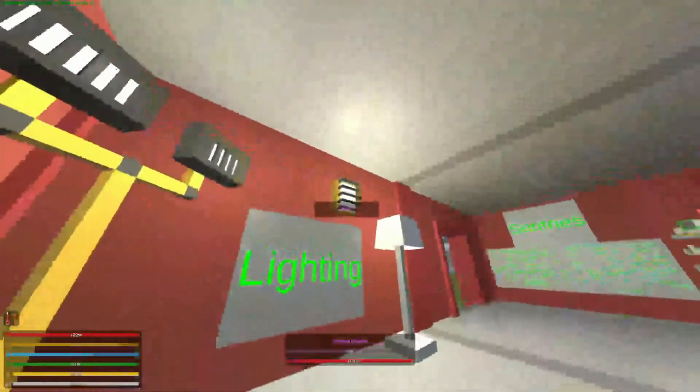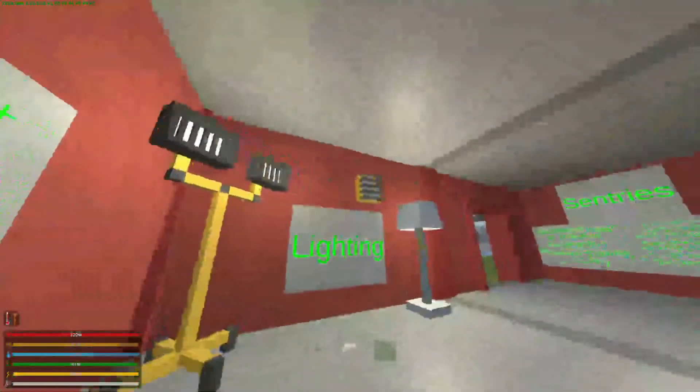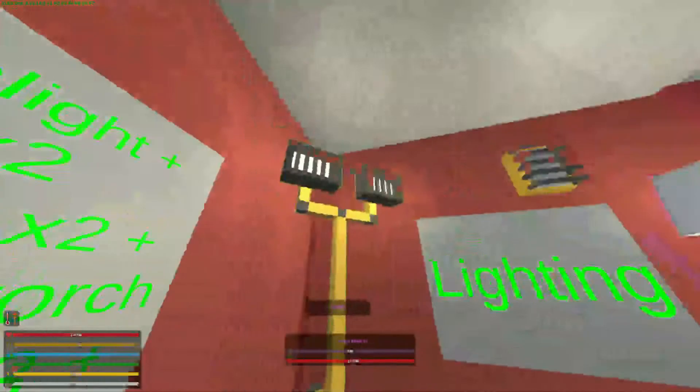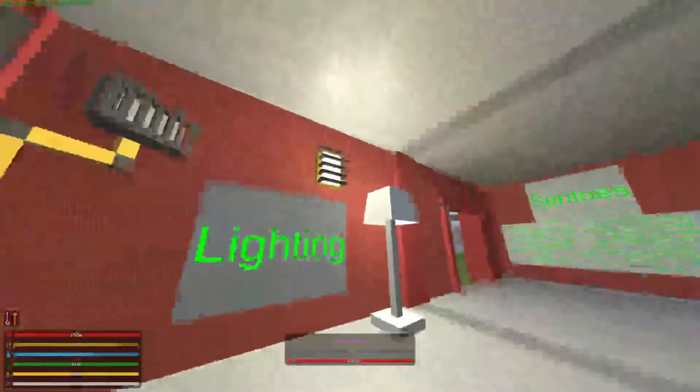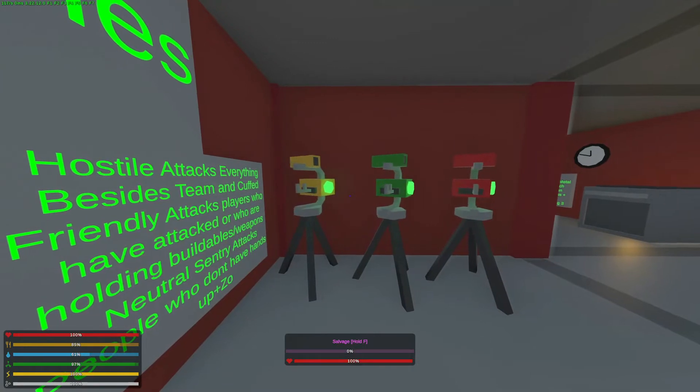You can see our lights work — if we turn this off, we're not going to have light in this area, but we're going to have light ahead. If we turn this off and this one on, we're going to have light in this area but not light ahead. Our sentries just need a gun and they'll be ready to fire.